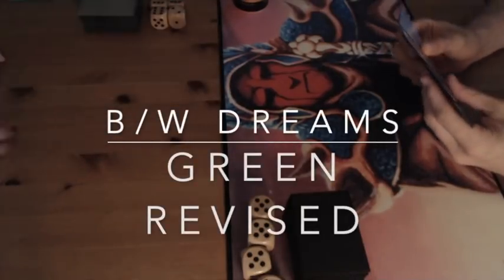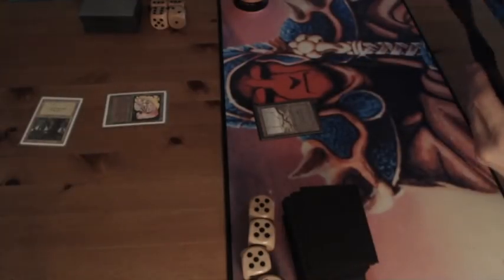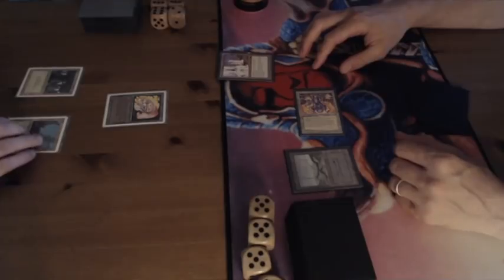Today I am playing on the left with a mono green old revised deck, playing against a player who's playing an Underworld Dreams deck — black and white. He's on the play with Ivory Tower and I've had a turn one Llanowar Elves. So let's see how this turns out.